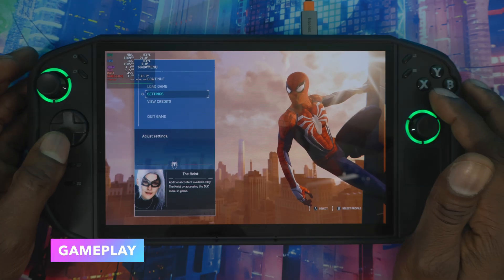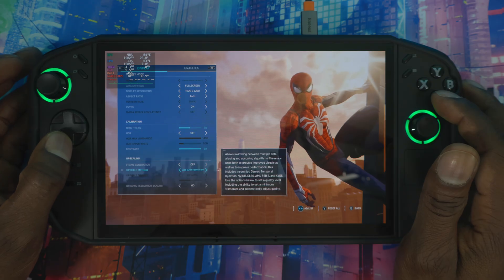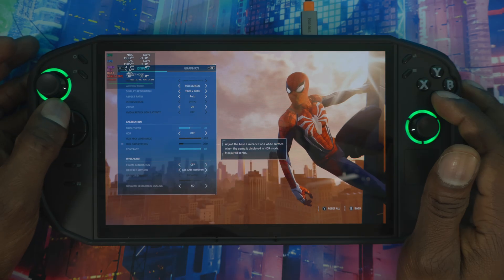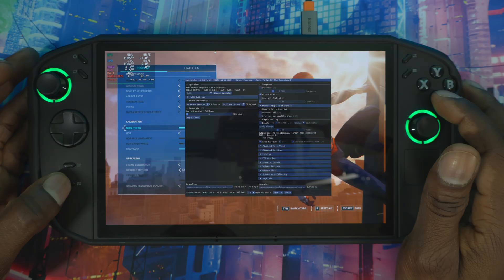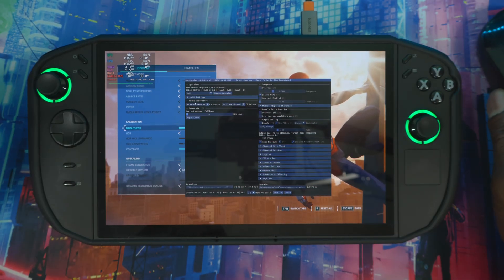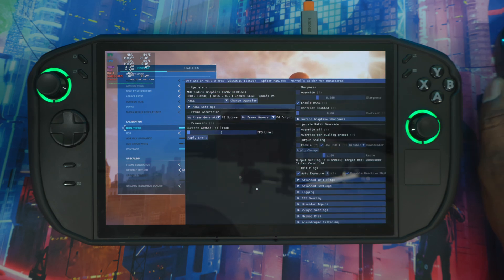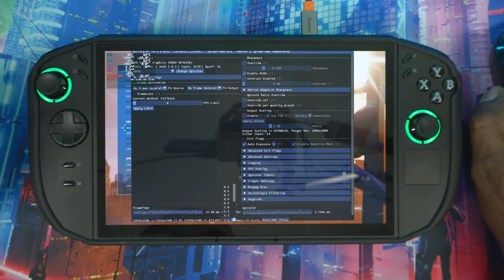Now hop into the game. Go to Settings, then Display/Graphics, and make sure the upscaler is set to DLSS. Once that's confirmed, press your mapped button to bring up the OptiScaler overlay. It might be small, so go to the bottom, click the dropdown menu, and increase the scale — let's set it to 1.4 to make it a bit bigger.